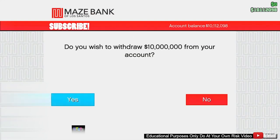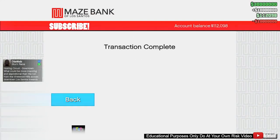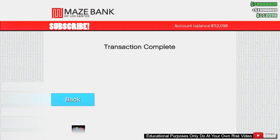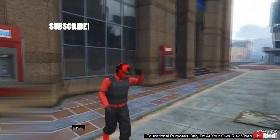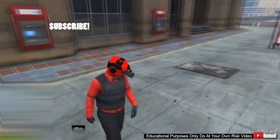As you can see on the screen right now, I've got 10 million dollars in my account. I'm going to withdraw it and get 10 million dollars per second. For you, the amount will be different based on what you have — if you have 10k, you'll get 10k per second; if you have 500k, you'll get 500k per second.